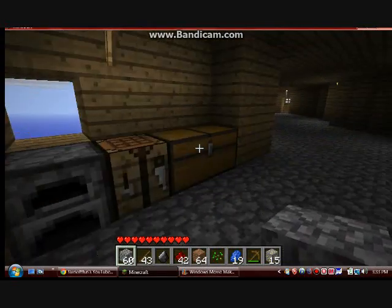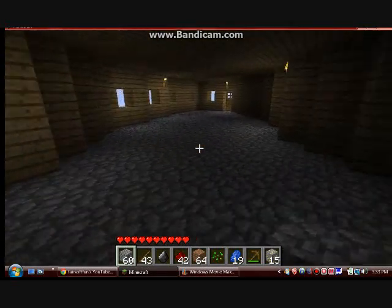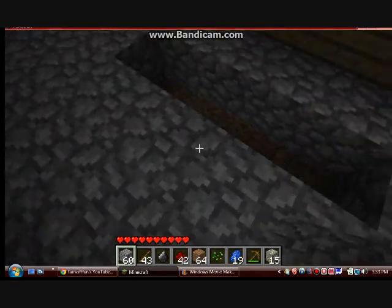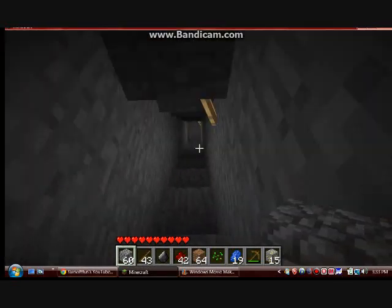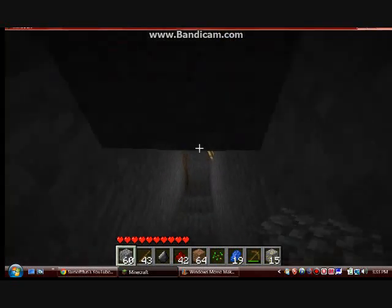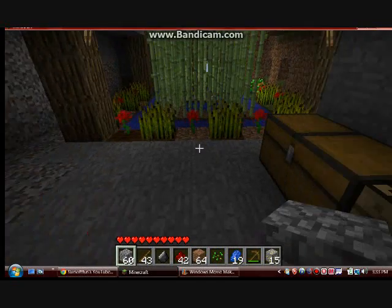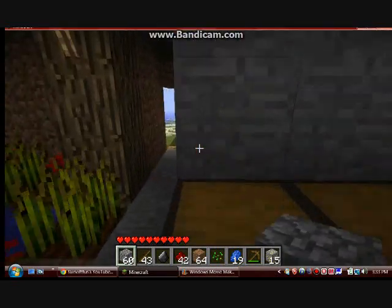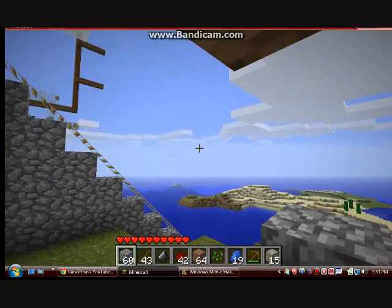Alright, so here we have my chest and everything. Let's start out with the basement. Seems like it's probably the best part, just because of the garden. My basement is where my garden is, which is right here. And then my bed, my chest, and everything like that.